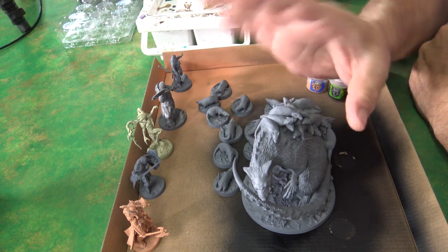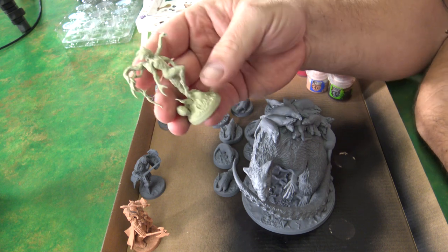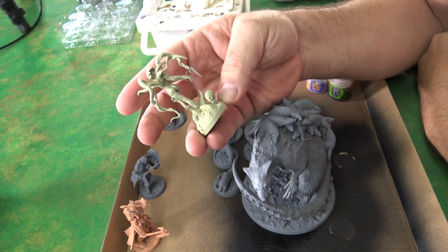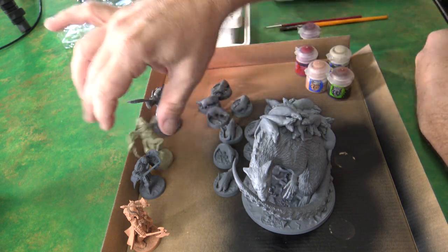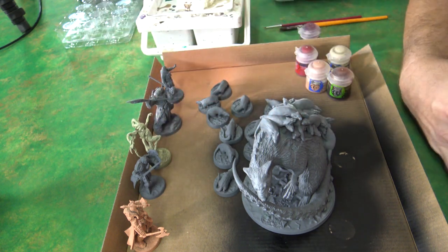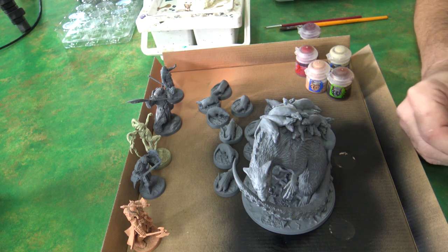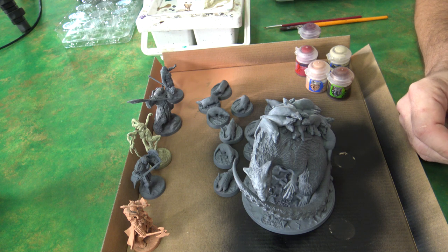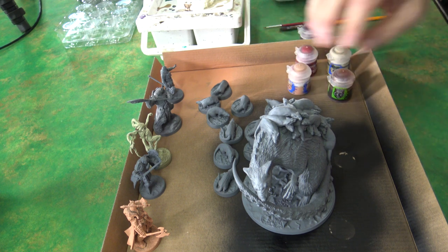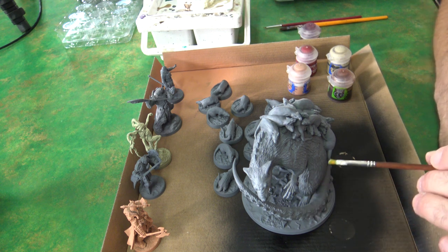Basically what we want to do is keep all the secrets. Everybody knows about the rats. I've actually done the girl here with a little bit of a plague flesh undercoat for the barbarian, and everybody else just in a Mechanicus Gray, and I'm going to work out from there. The first thing I really kind of want to do is get the bone on him, but I want to save that for a little bit.